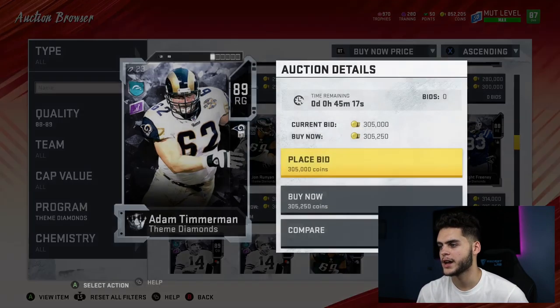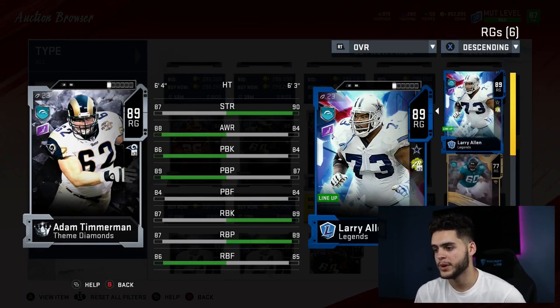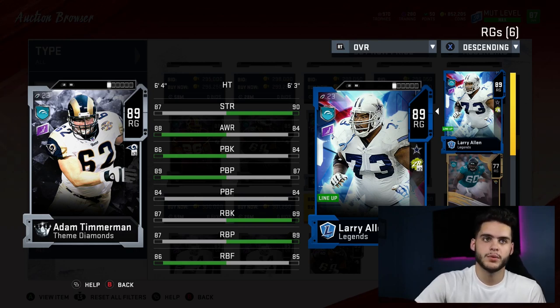Next is Adam Timmerman at right guard for the Packers. Like I said, I'm putting a lot of linemen up high. Comparing him to Larry Allen — he blows away Larry Allen for the most part, beats him in the most important stats. Run blocking is a little closer, but overall whoever's cheaper between the two is probably the one you want to have.